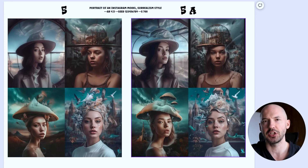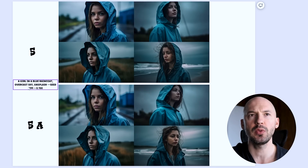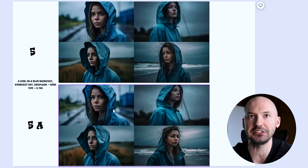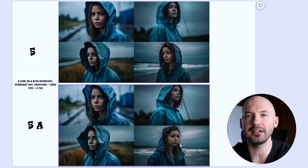Let's go through more examples. The prompt: 'a girl in a blue raincoat, overcast sky, Unsplash,' seed 1199, stylized 700 — new version on top, old version on the bottom. Number one looks great; I think I like the old algorithm better. Number two, maybe I like the newer version — so 50/50. Number three I like the old one. Number four, the girl looks like she's having a tough time and I think I like the old algorithm better.